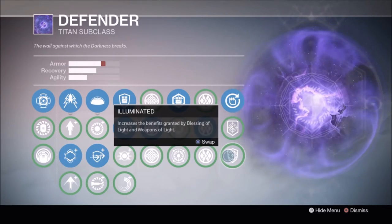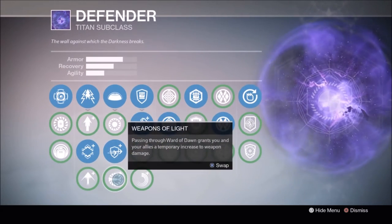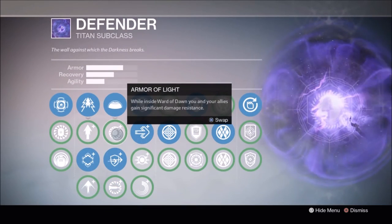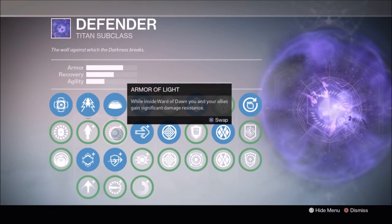Now depending on your special, I use either Blessing of Light or Weapons of Light. I don't use Armor of Light because it requires you to stay inside the bubble, and I feel being inside the bubble during an engagement is the opposite of what you want to do, being that all it takes is a super to take you out and anyone who's inside with you.